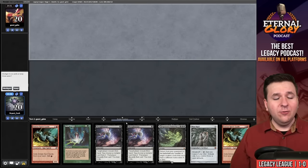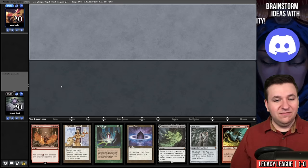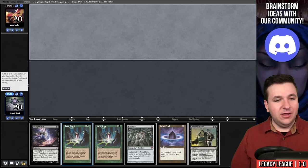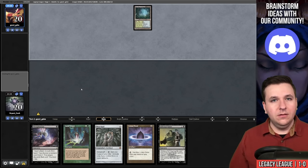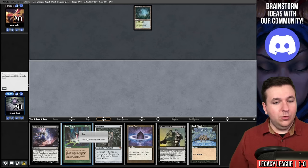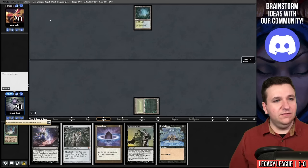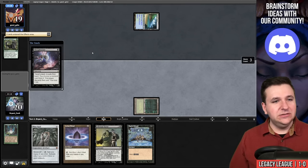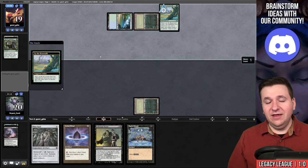Round number two, we're on the draw. We've opened a hand with double Thoughtseize and not much else — supposed to take a Mulligan. Another hand of all mana, this time with no Thoughtseize — we'll go to five. We play Land Grant, grab our Bayou, play it, and cast Thoughtseize. Our opponent grabs a Tropical Island. Main deck Veil of Summer — this might be ANT, or blue-green Omni-Tell. Up the Beanstalk — I guess I'm wrong, it looks more like a control shell.